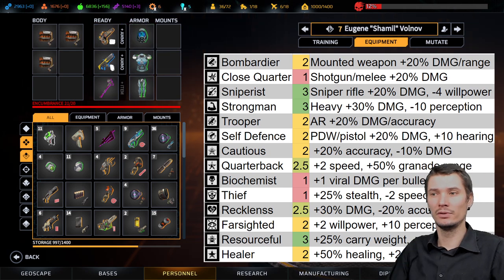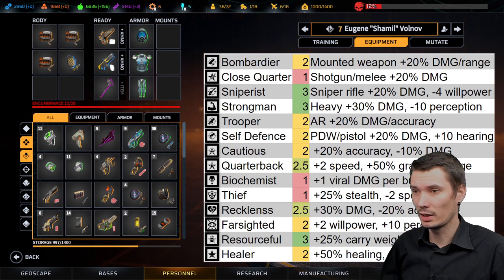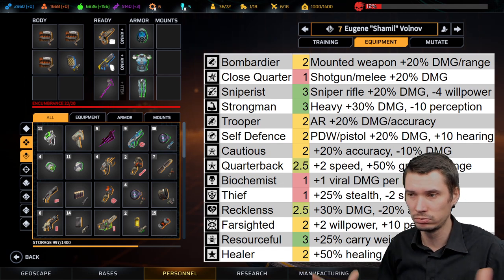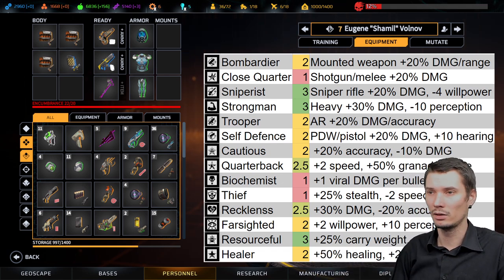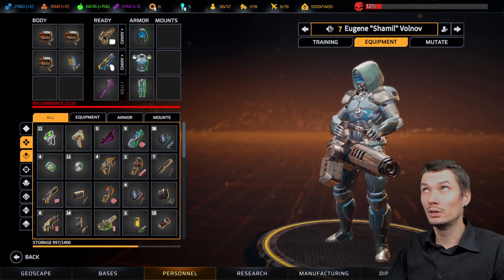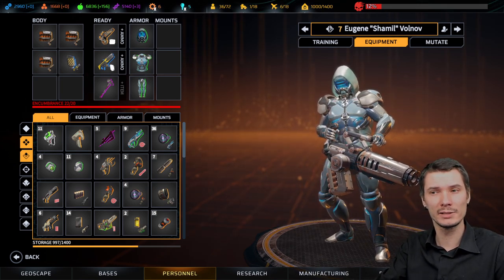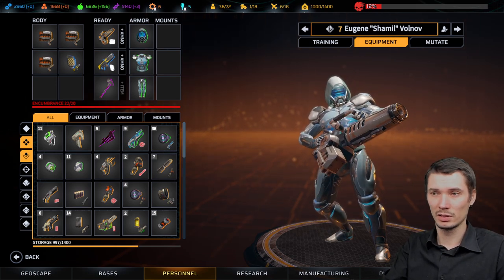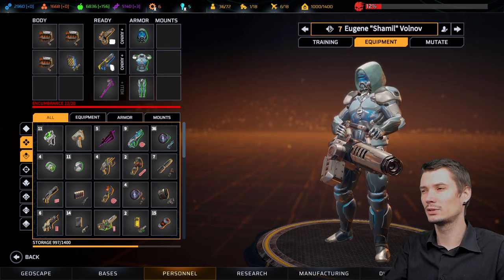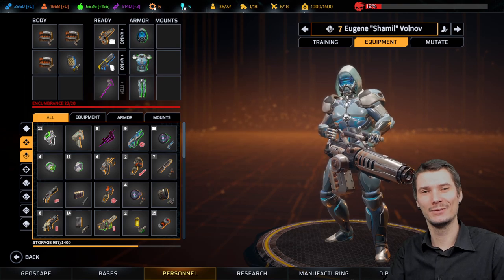Now you know everything about Heavy Assault — both builds and the option to go melee if you really want to, plus how to gear them and what unique abilities benefit each. This video is way too long but this is everything you absolutely want and need to know about this build. Thanks for watching — we'll meet in 20 more videos because there are 21 builds total, and I intend to make all of them. Stay tuned and see you in the next video, cheers!